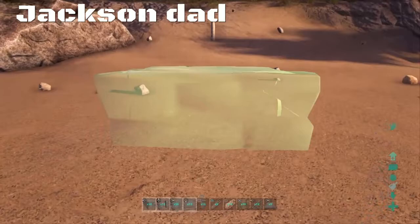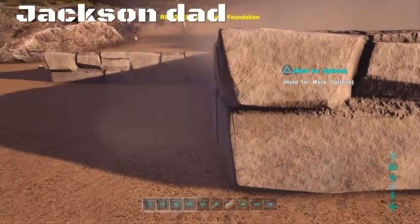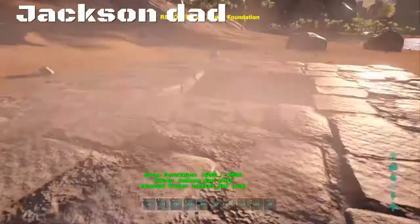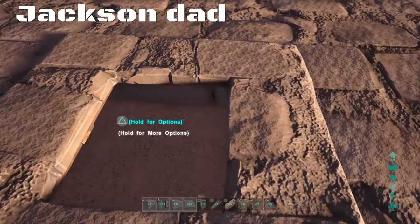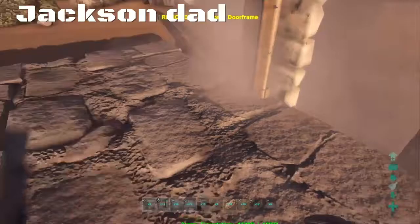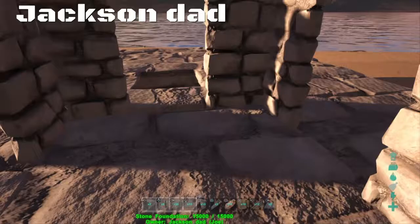First thing you want to take your foundations and place them down right there — three this way and then three going this way, and one right there. You want to leave this little space open in the middle because that's where our hatch frame is going to go. This is where we're going to keep all our little goodies. So let's put our door frames down in a square right here around this foundation so this is going to act as a little airlock right here.